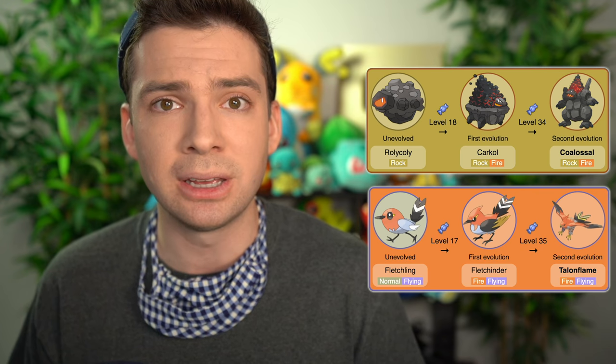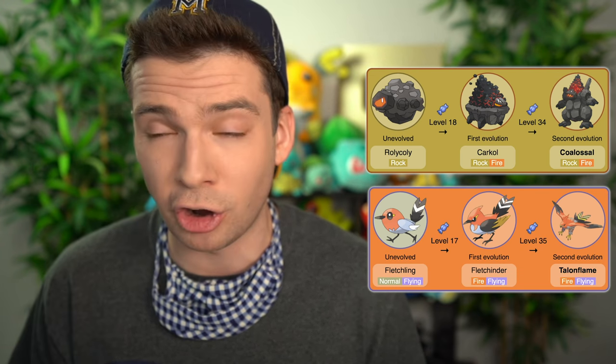Those are literally the only two three-stage Fire type evolutionary lines that are not starters, and one of them took four generations to reach three stages. There are a couple others that look like they might fit, like Coalossal and Talonflame, but they don't because the base forms are not Fire type. Neither Magmortar nor Chandelure fit the typical Fire type starter criteria of being based on an animal that's part of the Chinese Zodiac — but we'll have to live with that because of how limited our options are. If we expanded to two-stage lines, Rapidash and Camerupt could work for the Horse and Ox, but I'm not doing that.